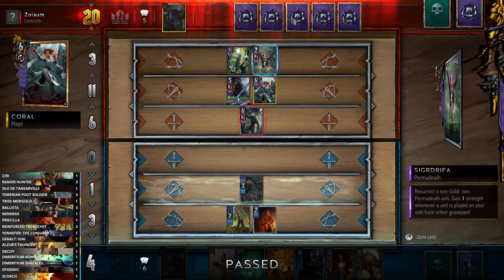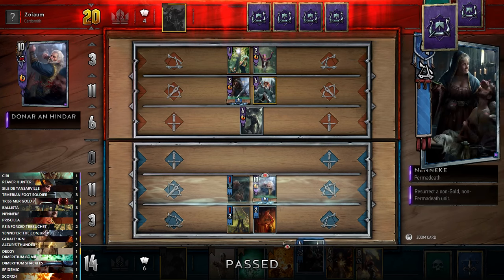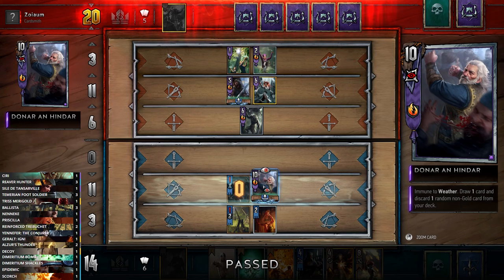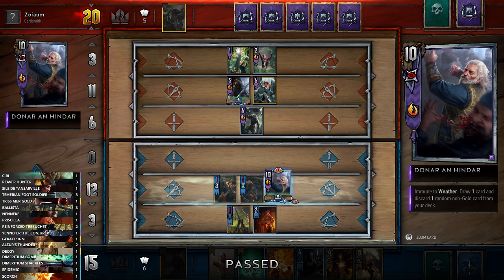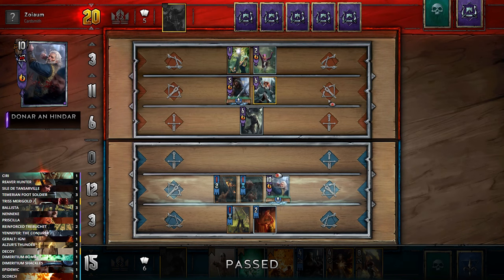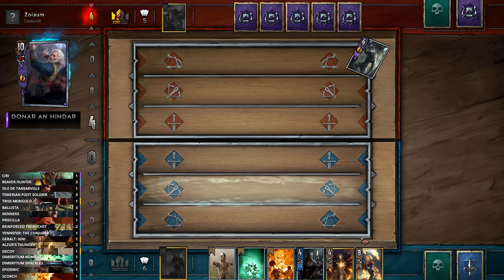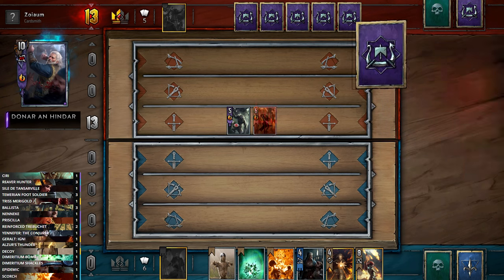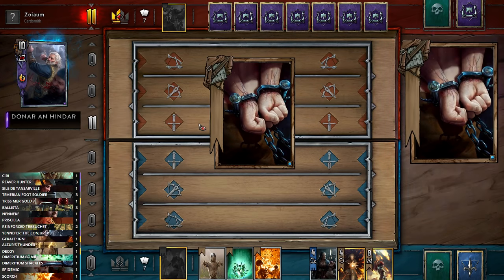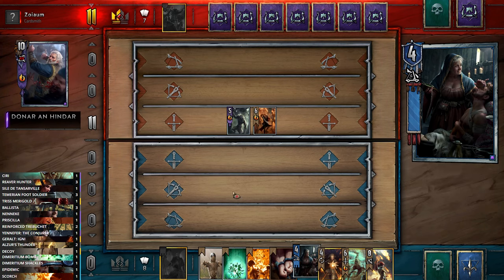We could Scorch and kill the Morkvarg but when it goes to the graveyard it just gets resurrected. We'll put our Reaver Hunter out now to try to get those thinning plays going. That's Coral — so I guess Fog is coming our way. This is a very dedicated first-round Skellige push. Honestly, I feel like we should just pass — if he wants this first round this badly, we should just let him have it.